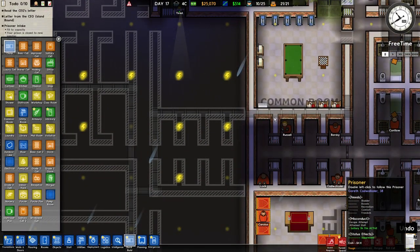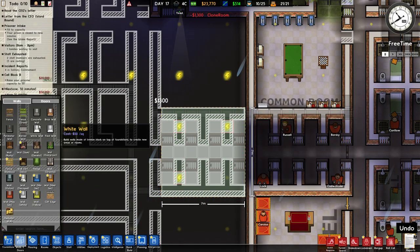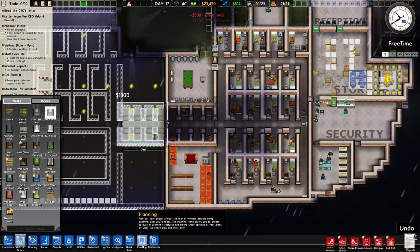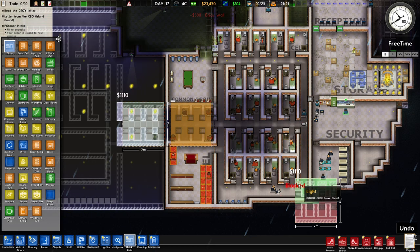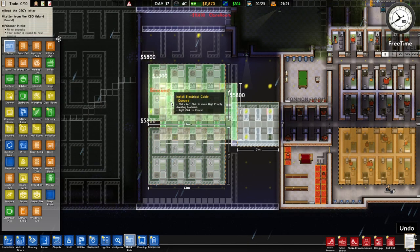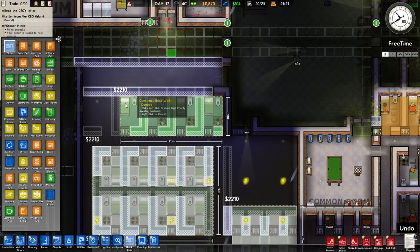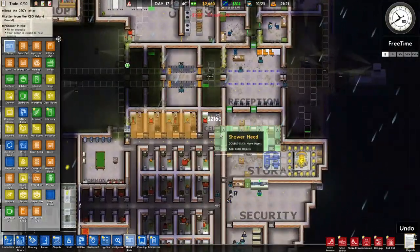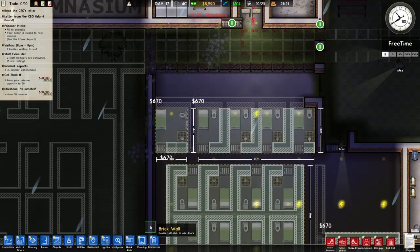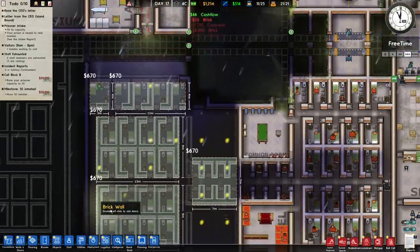I'll copy this layout. We'll get all the solitary out first, then copy this one, and one more for the last slightly more luxurious — but still crap — cell. Okay, that's it, all our money is just gone right now. I may have made a mistake, but yeah.